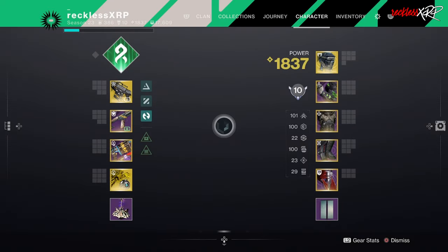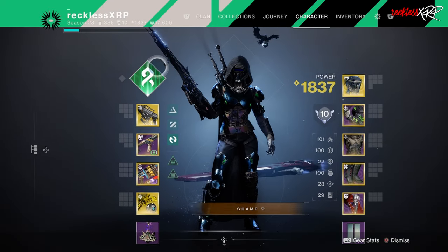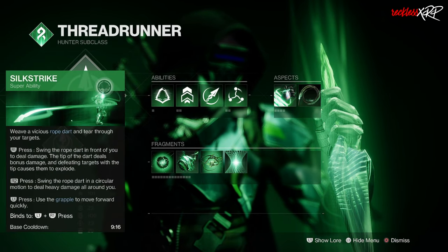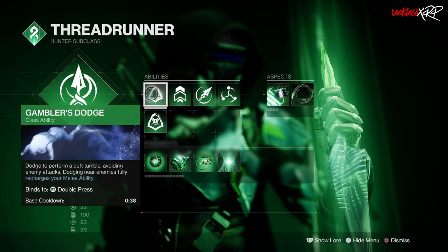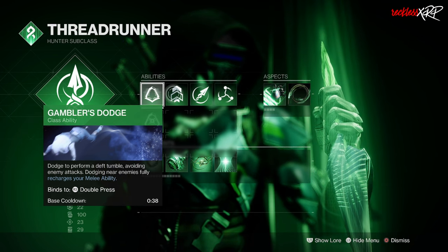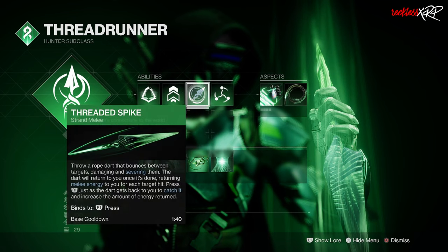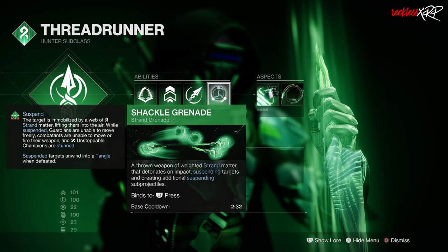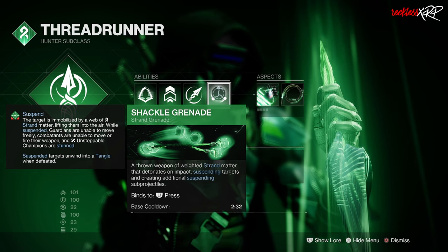Starting with the subclass — we're on the Strand Hunter, so we are going to be using Silk Strike. For our abilities, we're going to be using Gambler's Dodge, which recharges your melee after dodging. You can use whatever jump you want. Threaded Spike is the only melee we have, and for this build we're going to be using Shackle Grenades in order to suspend enemies.